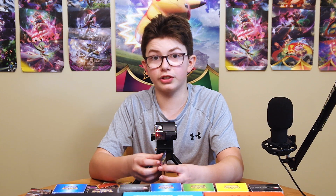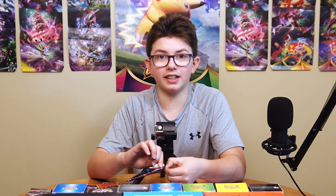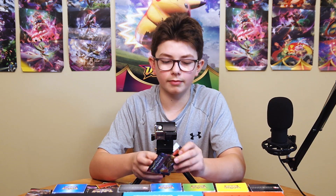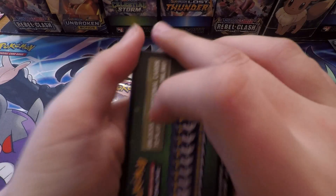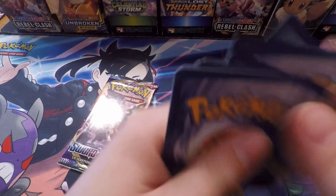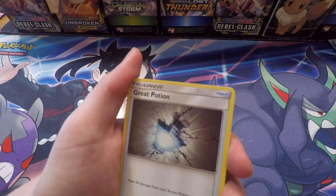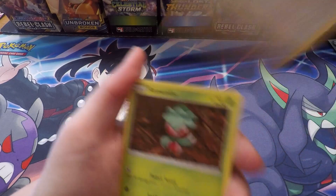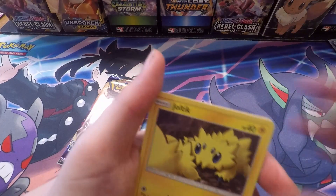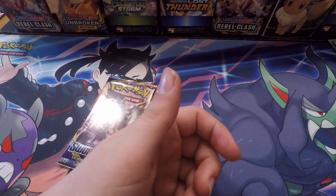Hopefully Unified Minds turns it around, and if it doesn't I'm going to be very disappointed. White and green code. Starting off: Croconaw, Grassy Potion, Romantis, Riolu, Pelipper, Joltik, Dratini, Murkrow Reverse, and a Bunnelby non-holo rare. Oh well.